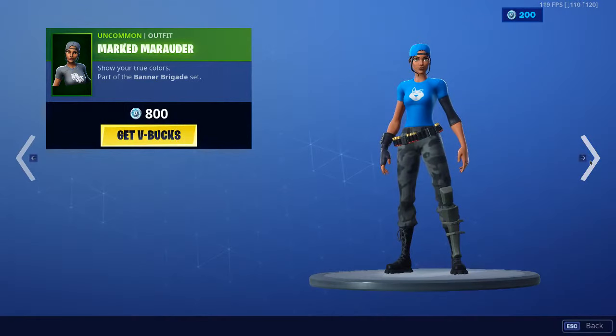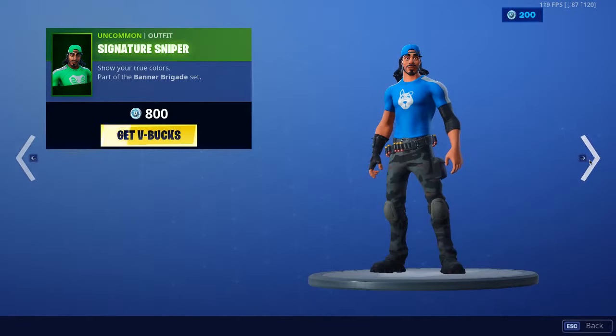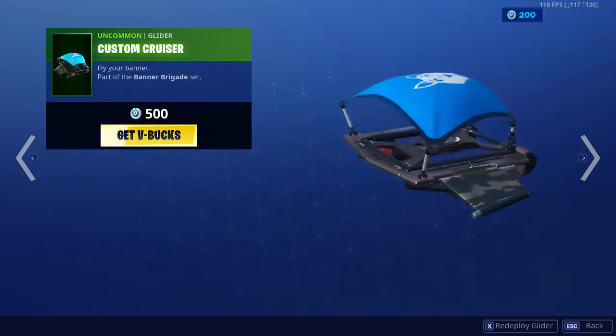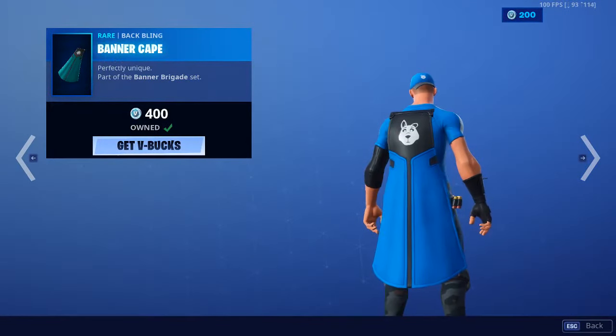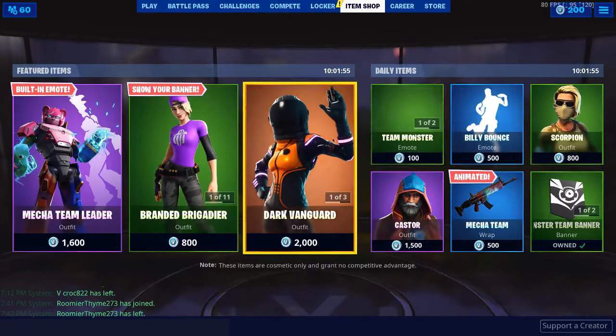And now we've got the banner skins — the ones that show your banner on their shirt. Awesome skins, I really like these. And then the custom glider, and then the banner cape, and the emblematic pickaxe. Awesome set, really like those.